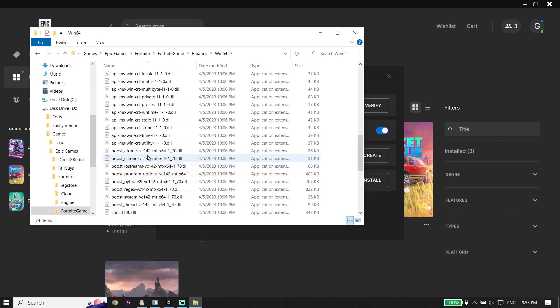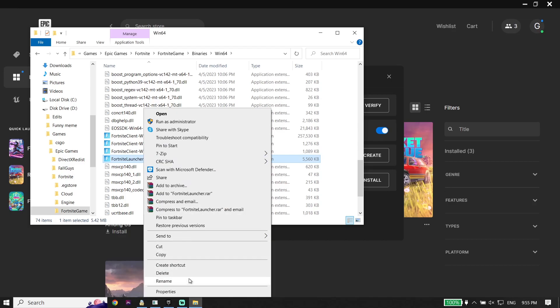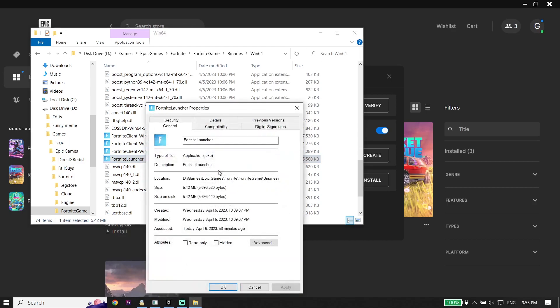Go down and look to find Fortnite Launcher from the Win64 folder. Locate Fortnite Launcher, right-click on it, and click on Properties. Click on Compatibility, check the option to run this program as an administrator, then click Apply and OK. Run Fortnite Launcher as administrator to fix Fortnite Chapter 4 not launching or not opening.